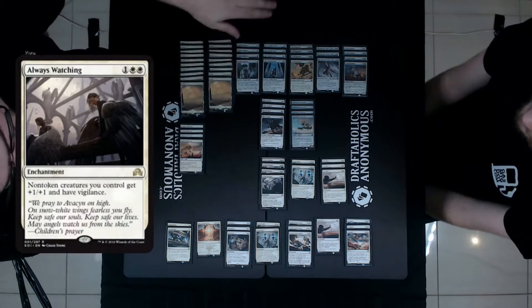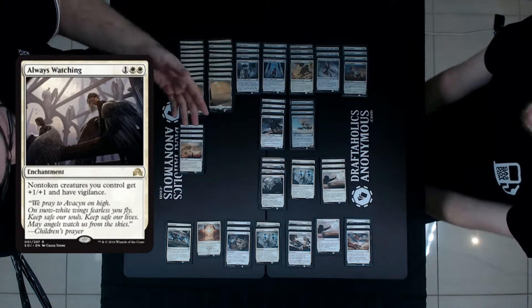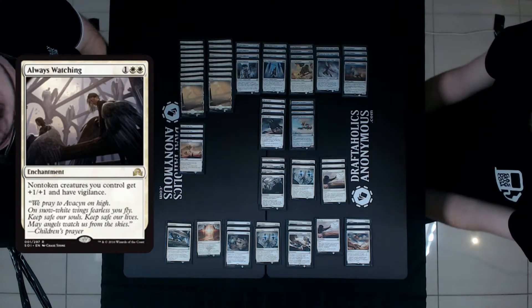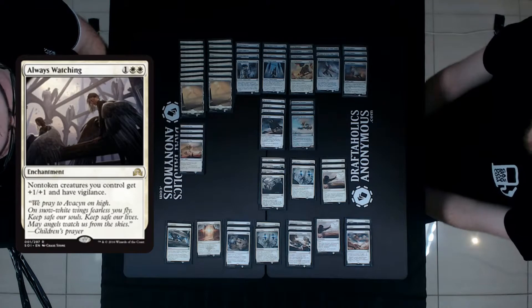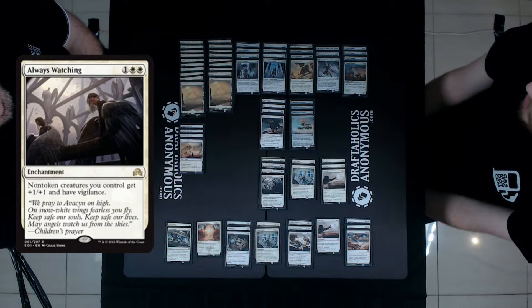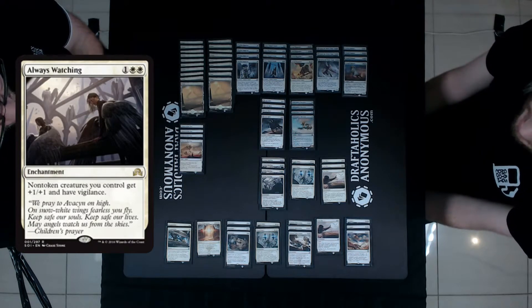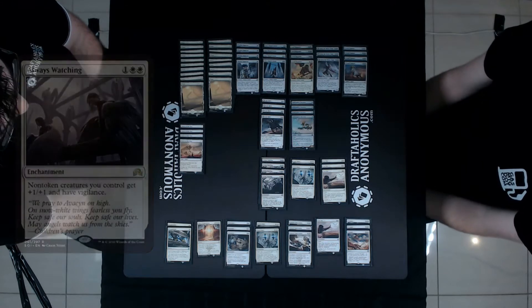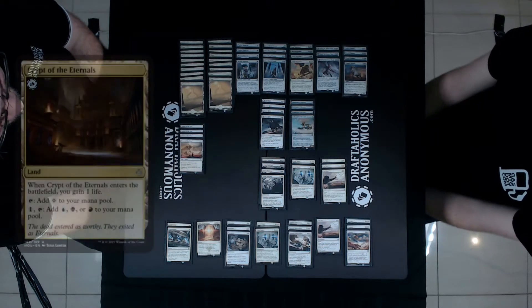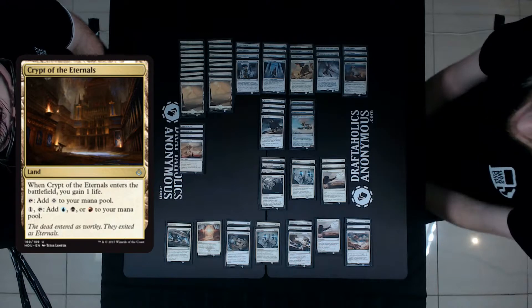This deck is very combo-based at the top end and life gain-based at the bottom end. Mono red is the number one deck this is trying to beat — you're hoping to get paired into it as much as possible because it's close to unlosable. There are a lot of ways to tweak this deck since it's rogue with no established list. You can even play some lands that gain you life, which helps even more in that matchup.